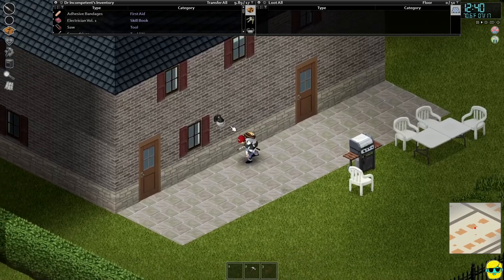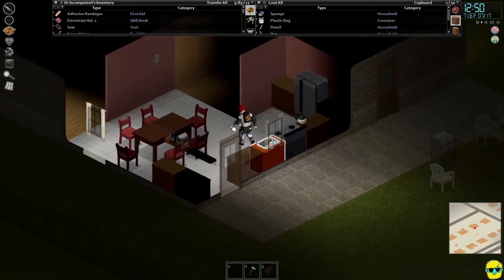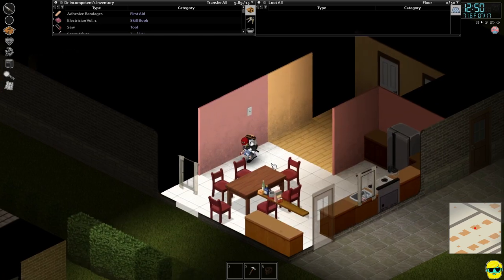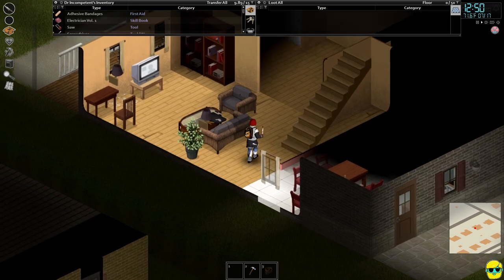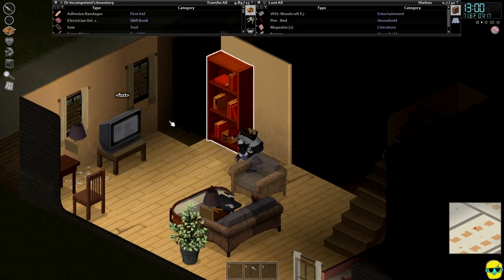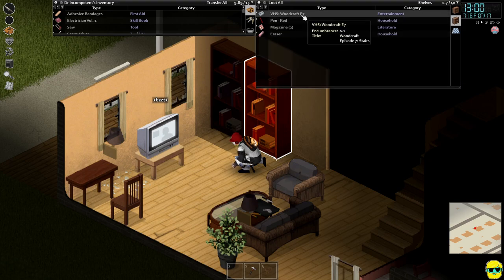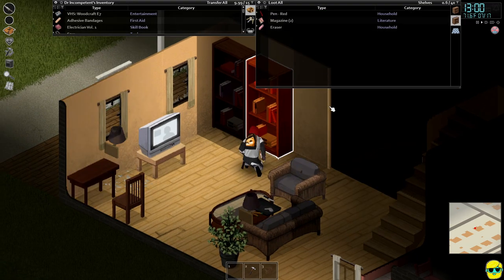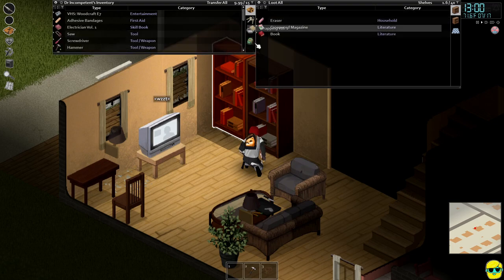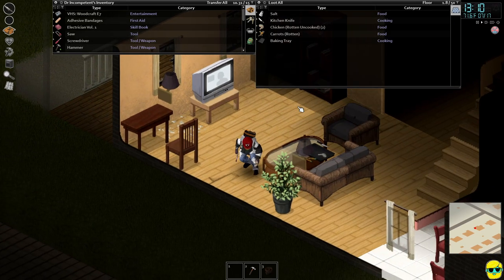I'm going to try to get in through this window. Let's check inside this house. Flip on the lights — anybody in here? Oh, this house has been broken into — even the front door has been busted through. We'll need to be really careful. There's a woodcraft VHS — we'll take that and put it in our bag. And Trapping Volume One could be good, so I'll put that in my backpack too. There's some rotten food somebody was creating.